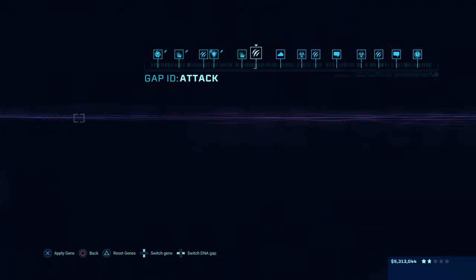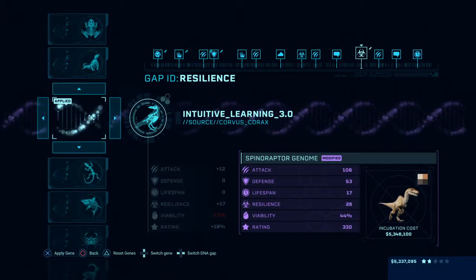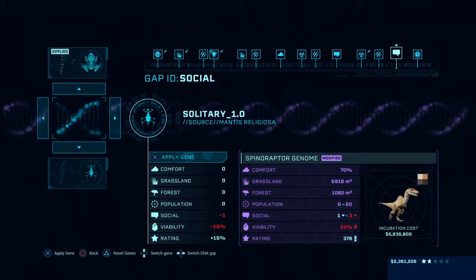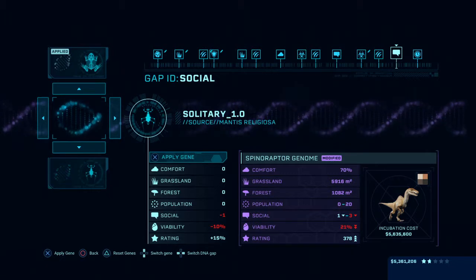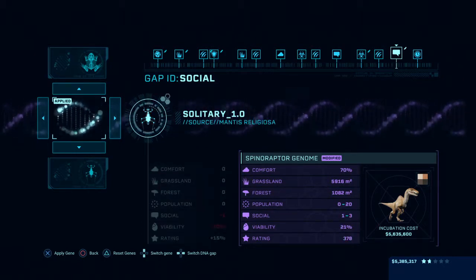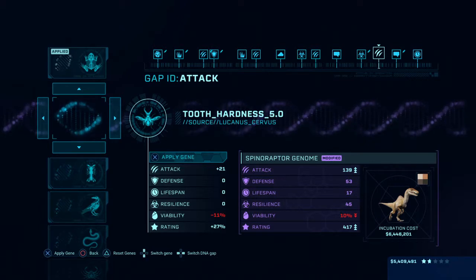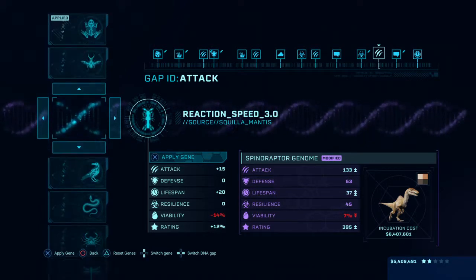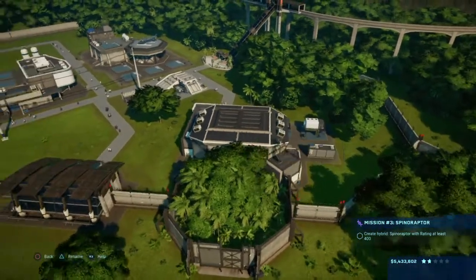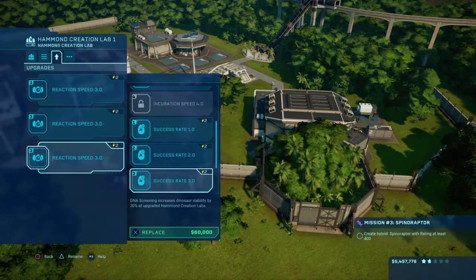Let's see if I can try to focus on the smaller aspects of this animal. Two comfort gene slots — wow, never thought I'd see one hybrid with two! Maybe if I could try to get the crow DNA just for intelligence. I forgot I got rid of the accessory.